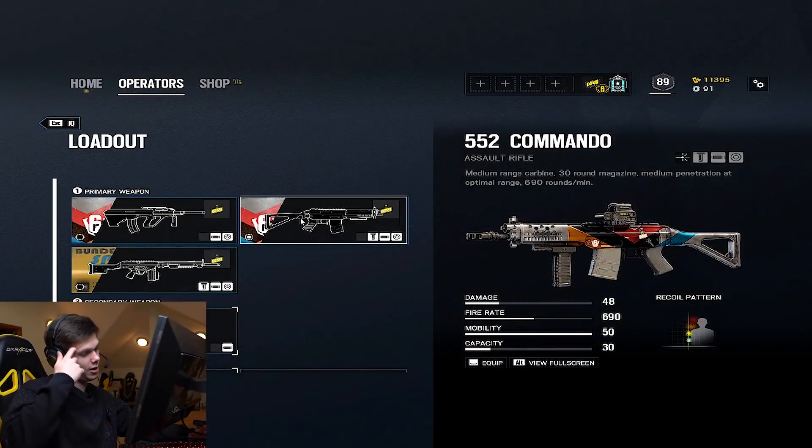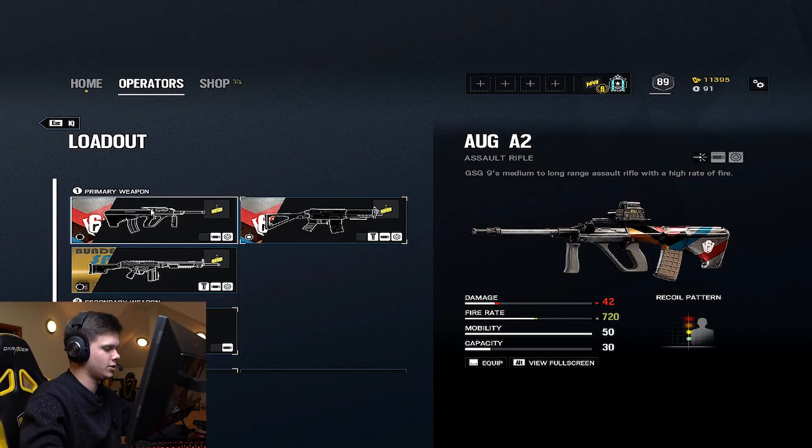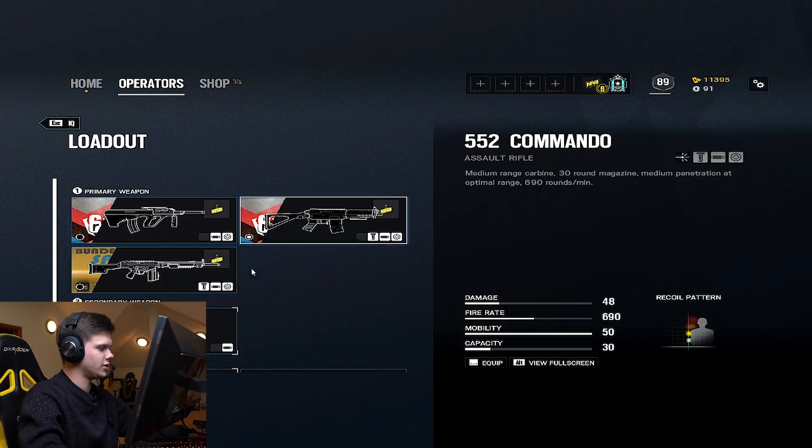One of the good things about IQ is that she has probably one of the best loadouts in the whole of Rainbow Six Siege regarding guns and attachments. She has the AUG A2, which is probably the least favored weapon out of the three. It's got quite a low fire rate. The damage is good, but the fire rate and the way it feels when it's used is just not as good as the other two.